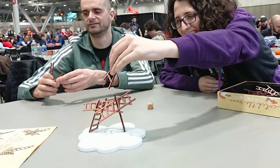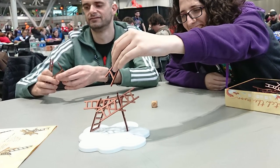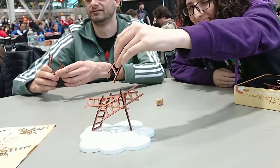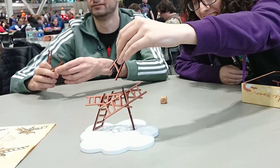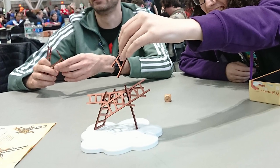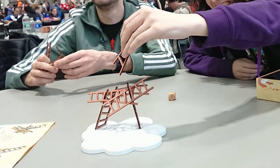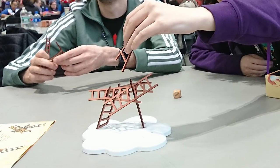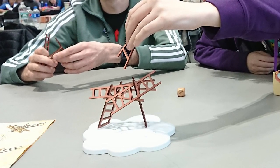So the first one is called Catch the Moon, from 2017 — it's a recent game. Both of these are recent games; the other one was 2018. It was a nominee for the Cardboard Republic Socializer Laurel. So if you know our opinion on stacking games like Jenga, Via Paletti, or Rhino Hero, or any of these stacking balance games — most of the ones we've played sort of have similar mechanical problems, not in terms of the fun or the skill of the stacking, because that part's often great.